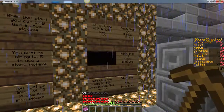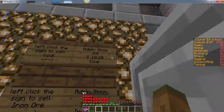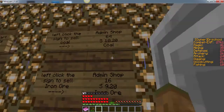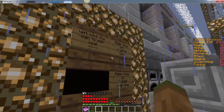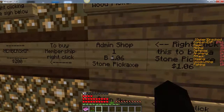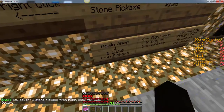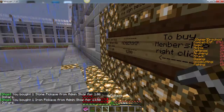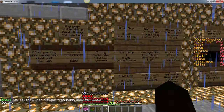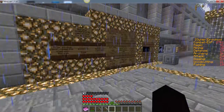After you mine it, you'll come here and you can sell your stuff by left-clicking on these signs. Left-clicking on these signs will sell the things that you mined. When you want to buy a better pickaxe, you can come here and right-click. That one's a stone one, and down here is the iron pickaxe. But each of them cost money, so you want to make sure you mine enough to make enough money to buy the better pickaxes.